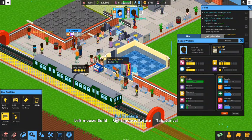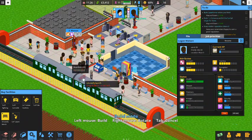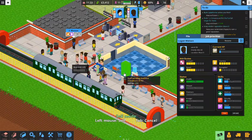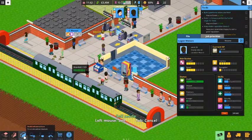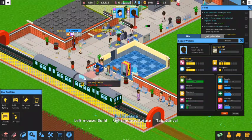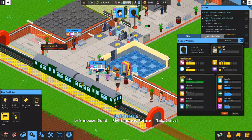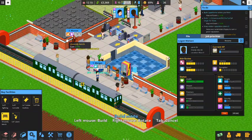Looks like we could do maybe a couple more benches — there are a lot of people standing around. Maybe one or two benches right here. Let's go to facilities and get ourselves some uncomfortable benches. We'll put one there, and one there. We don't want that right in the middle of the walkway — go ahead and sell that bench. Back to facilities, uncomfy bench, and let's put that right there. Plenty of spots to sit for everyone.